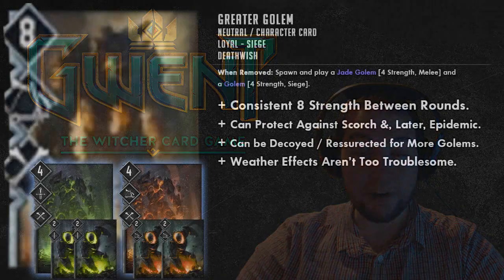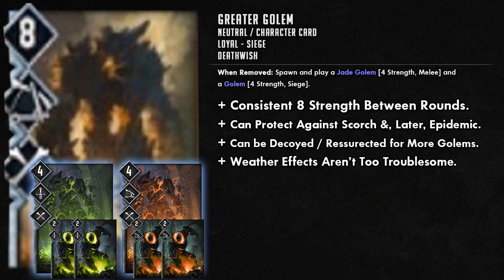If you're going for the Greater Golem and lots of small Golem strategy, they're pretty safe from Weather effects — it's not going to hinder them too much. The Greater Golem is probably the one most hindered, but you still get the four strength the next turn. As you go down the chain, Weather gets less effective; when you finally reach the lesser Golems, it really only reduces them by one, and if you've got Motivates on the board they'll come back up to three.